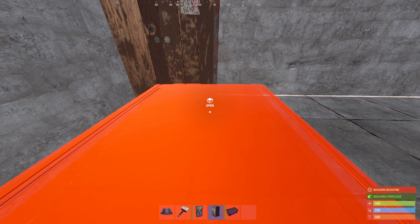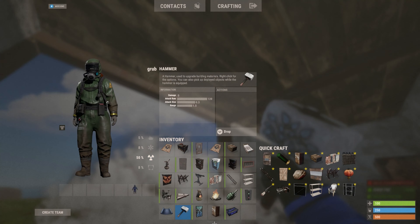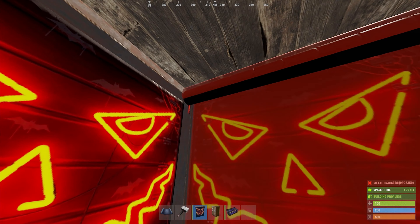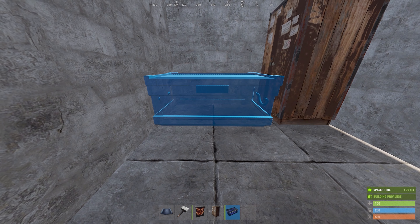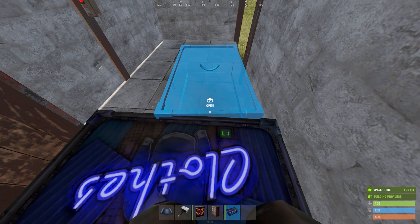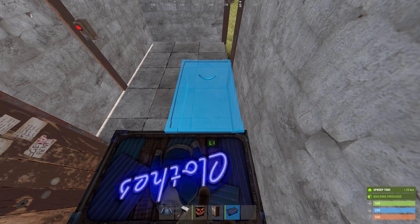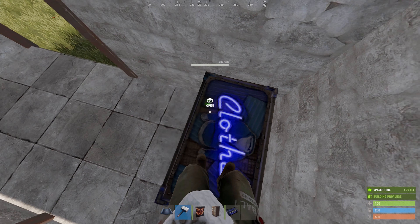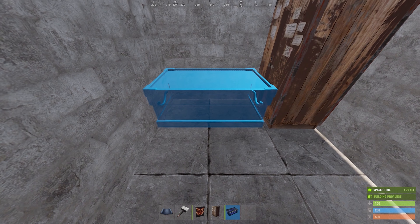Starting the build — two raised square foundations for the starter. We're going to wall this all in and place a double wall frame. Make sure your TC is right in the corner. I'm going to place a second wall frame and upgrade them to sheet. You don't have to do it straight away, but you will have to at some point to fit all the boxes in.